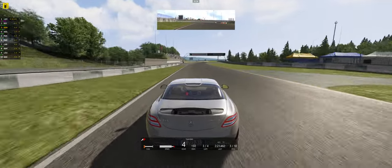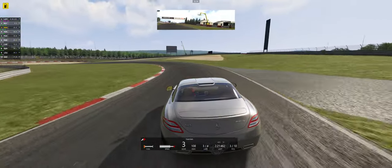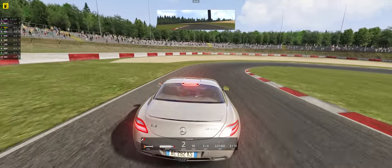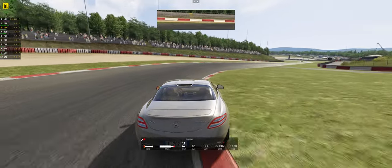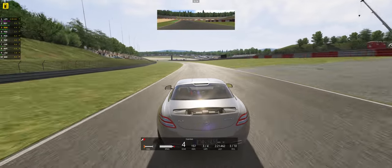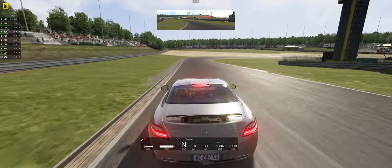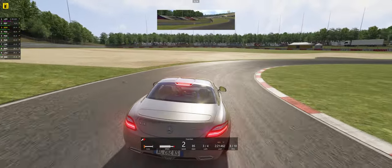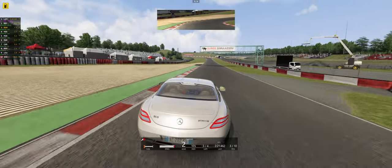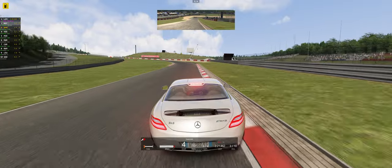We should have stayed a little bit further from the curb at that particular moment, because that means we're damaging the underside of the car, and we don't want to do that in a race. Maintaining rotation at full speed and keeping momentum around the track — the fact that we're closer to the right side means we're not going as fast as we could have. We hit the apex on that one, so I'm quite happy with this.